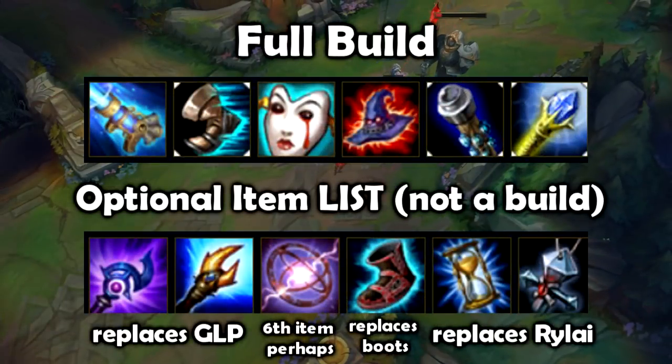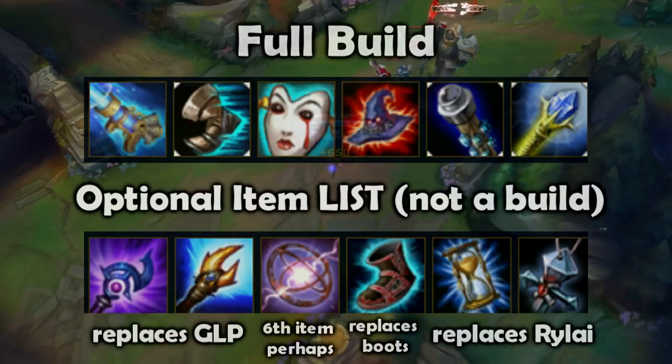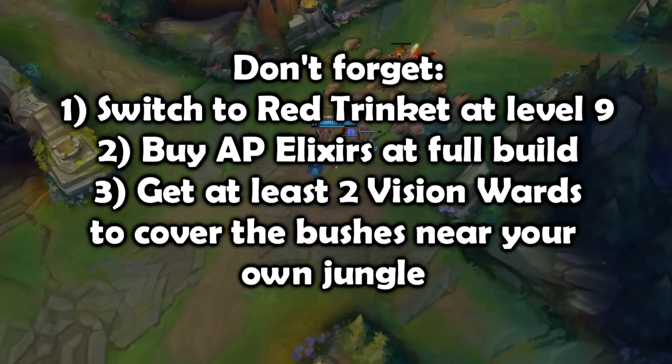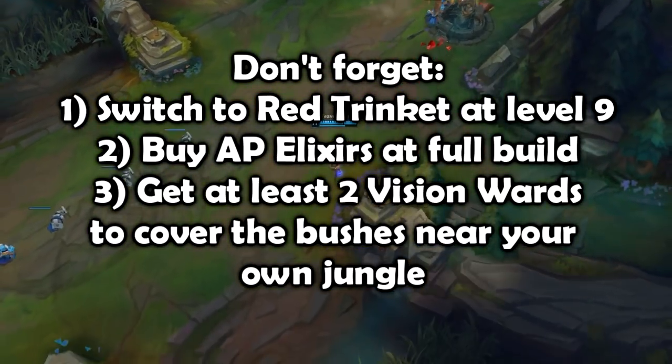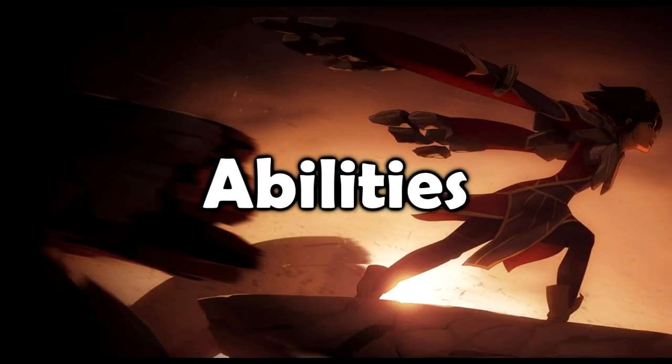Here is the theoretical full build. Don't forget to switch to red trinket at level 9 and to get elixirs when you are full build. Buy at least 2 pink wards per game and place them strategically at the entrances of your jungle to protect yourself from potential ganks.